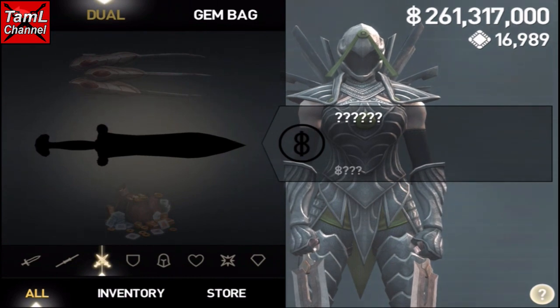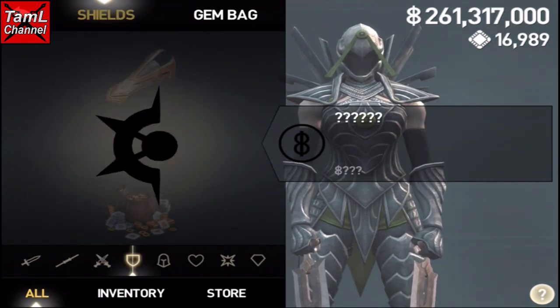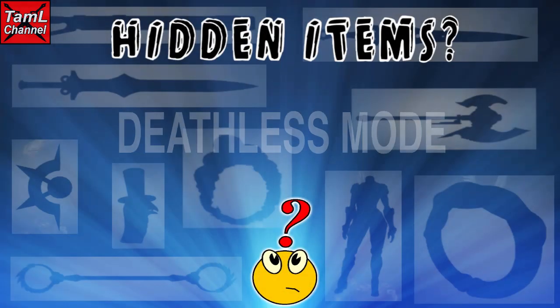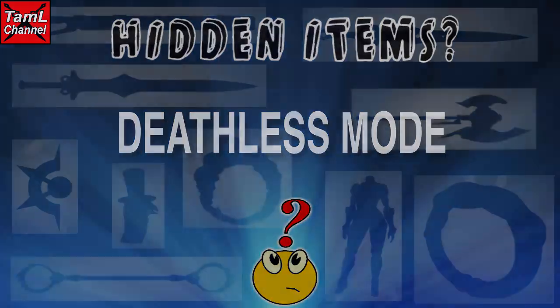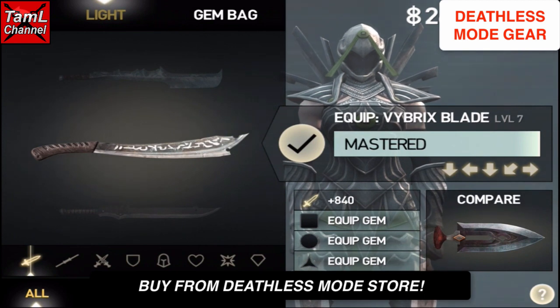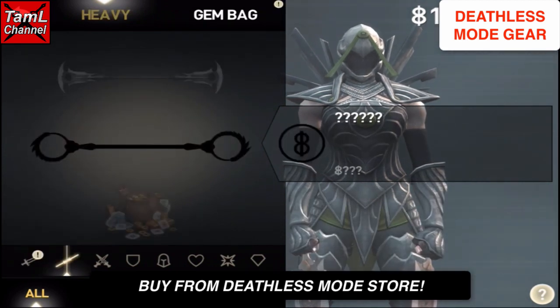Hi guys, in today's video I'm going to show you the hidden items and where you can get the ones which are available. With a lot of them, they are available in Deathless Mode. There's a light sword for Esa called the Vibrix Blade, and you buy it from the Deathless Mode store.